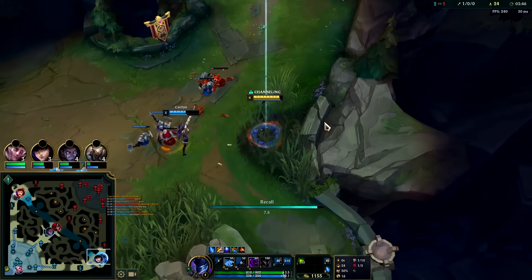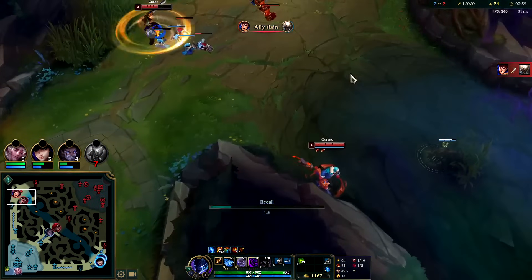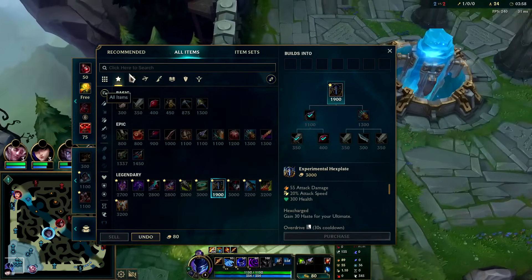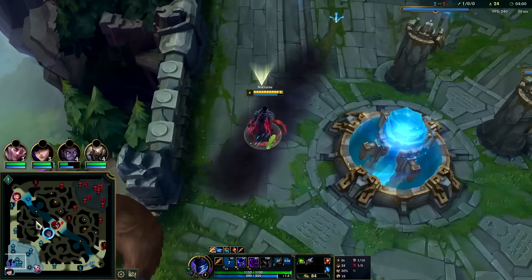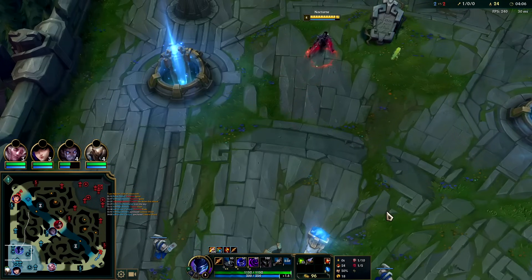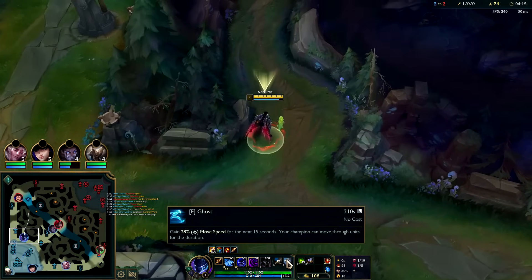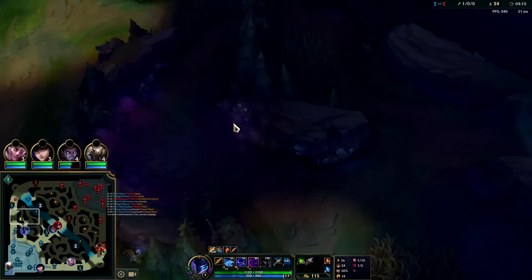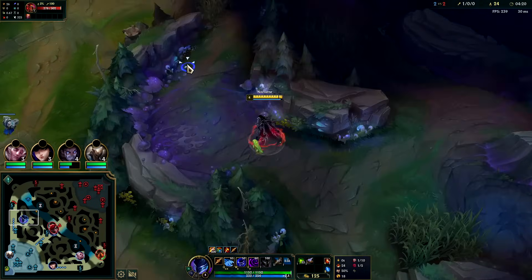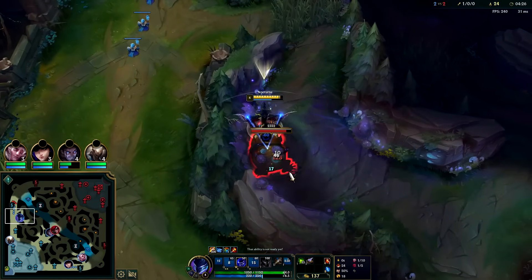Just trying to set that up for her so she can reset and get her health and mana back as efficiently as possible. This is the perfect time to invade Graves on his top side. I'm not going to stay for scuttle — let's get as much of Hexplate as we can. Ghost is strong on Nocturne; I wouldn't use Flash unless they have cage champions like Zac, Morgana, or Veigar. Ghost gives 15 seconds of speed on a much shorter cooldown.